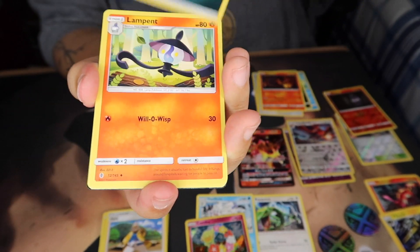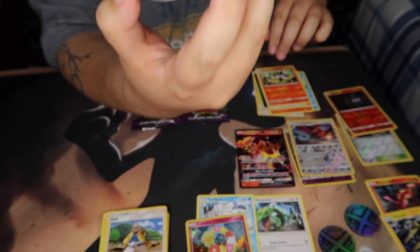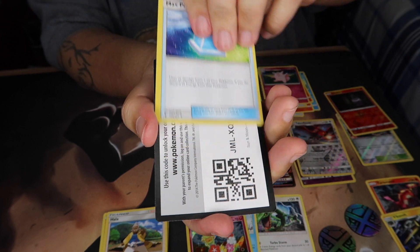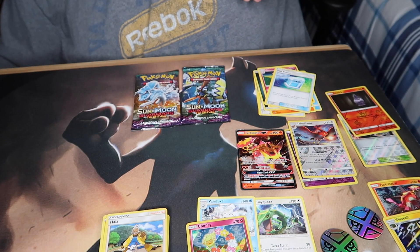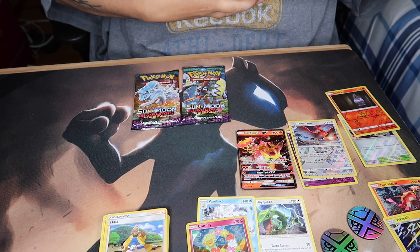We've got energy, another Chandelure card, and Clefable — sometimes Clefable is rare, sometimes it's not — and Max Potion. There's the code, enjoy! Two more packs to go.